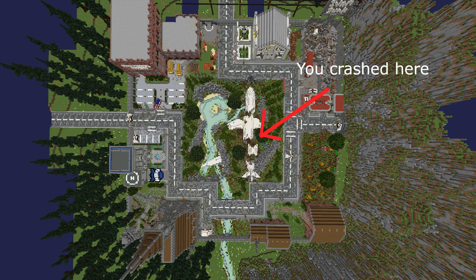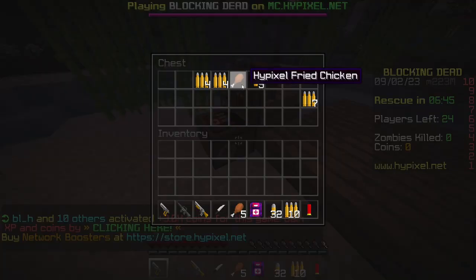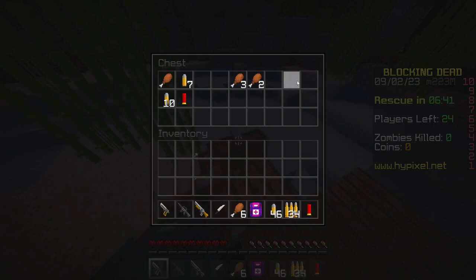Your plane is in the middle of the map. You crashed in some kind of park that has a little pond, and in the middle of it there's an island. You see chests, and inside of them there are ammunition, food and medkits.